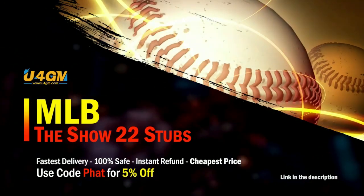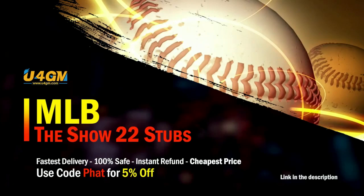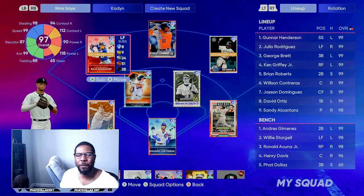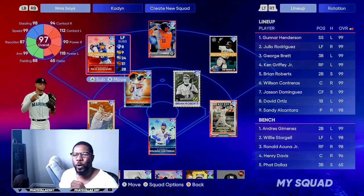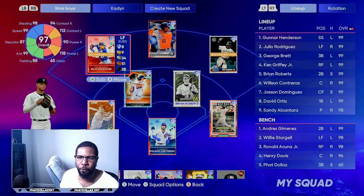If you want to complete every collection super fast, head over to my sponsor and use code 'fat' for five percent off your order — super fast and reliable. Every day I'm going to be updating you guys with the best product that is moving super fast to make you a lot of stubs.